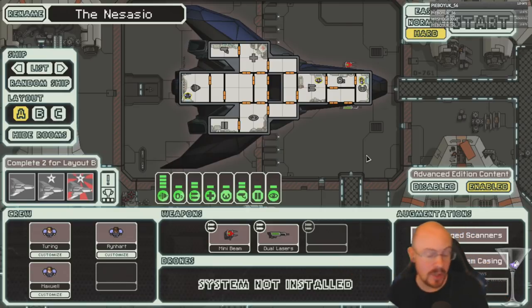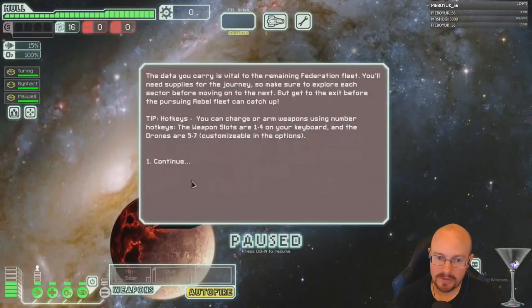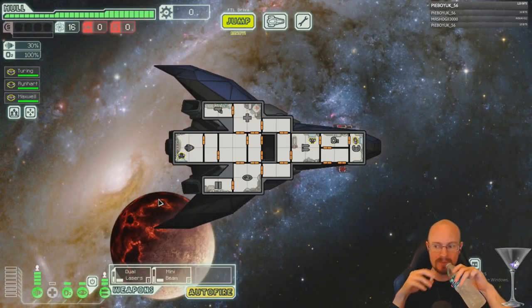One strategy we could do: if we get enough crew, get a teleporter and hacking, then do the strat we did with the Mantis A — kill all their crew in phase one while we hack their missiles and kill their crew one by one. Normally I don't buy teleporter on a ship that doesn't have one, but if we get enough scrap and hacking, that could be viable. Getting rid of the crew in phase one makes the boss much easier.